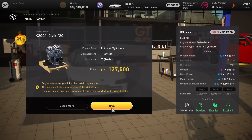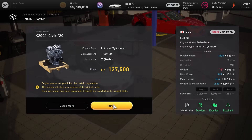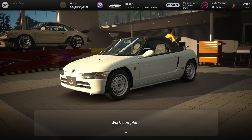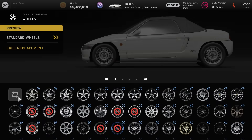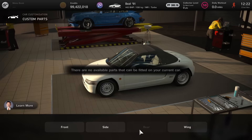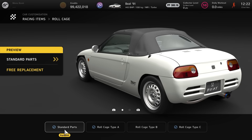Next up we're going to engine swap the Honda Beat — once again it's the K20 C1 Civic engine, 127,000 credits for that one. Go ahead and slap that inside the Honda Beat. In terms of other modifications, you won't need to add a wide body. Keep it basically fully standard — no aero mods, no different changes to the wheels, no wide body. You don't need to be putting money out on aero, wings, bumpers, wide body, or even the roll cage. Leave all that as standard.